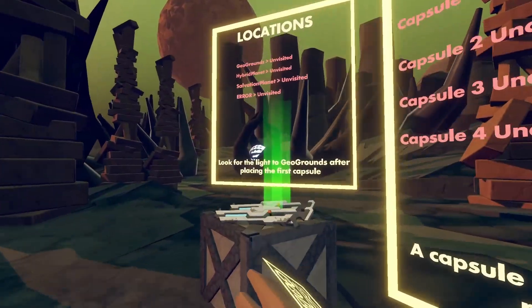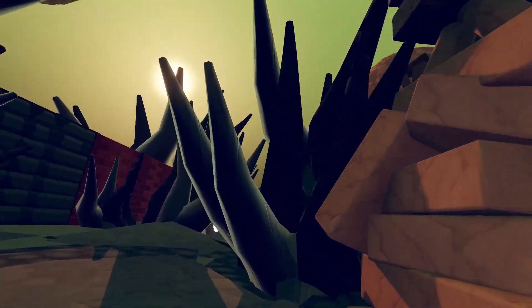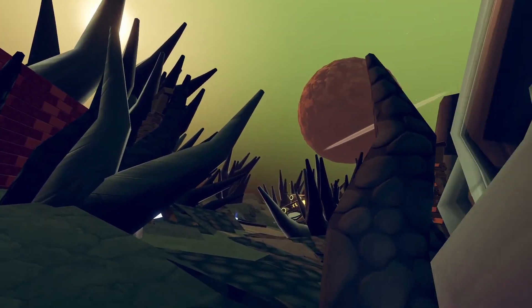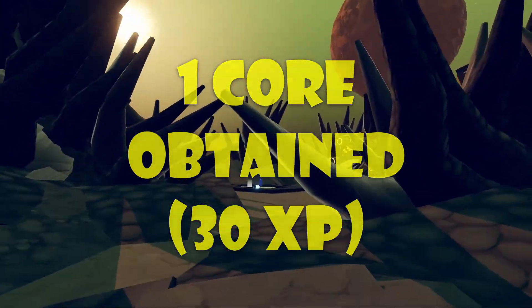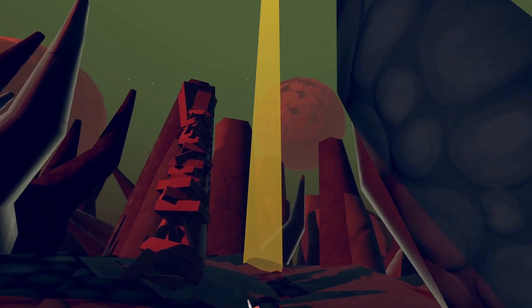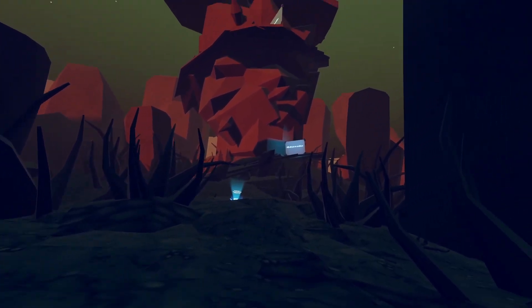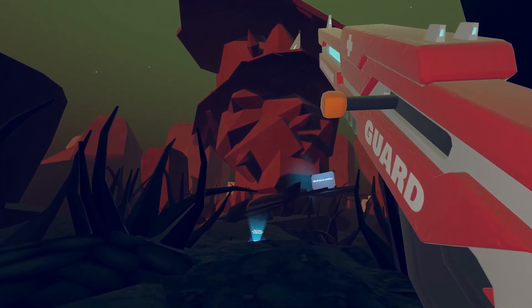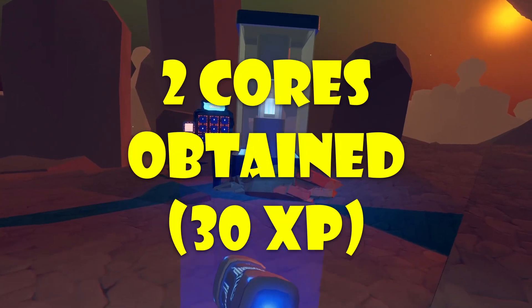Then once inside this actual map, you guys will have to clear a bunch of enemies. Basically just keep going forward. You see our blue core right there? You will have to clear out a bunch of enemies as you can see. Then, from once you clear out those enemies and you have that core connected, you guys will basically go into this little teleportation thingy. Your objective now is to basically get on top of this little mountain. Then once you guys finally make it to the top, you guys will finally find your next core.